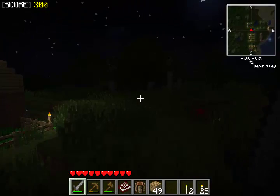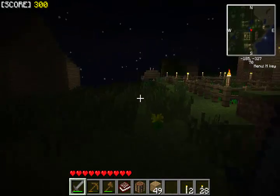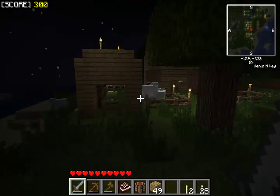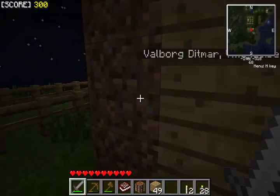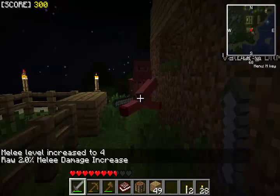Oh, skellies — I hate skellies, let's not go over there. There are some sheep over here, I'll go kill them. Oh hey, there's a person — it's that freaky guy. I don't know what to do about him. You sir kind of freak me out — get out of here! You don't belong here.